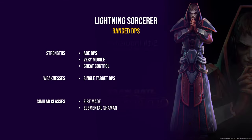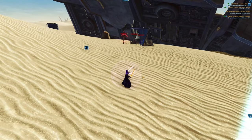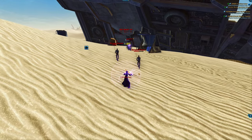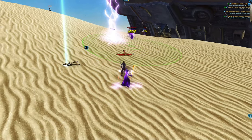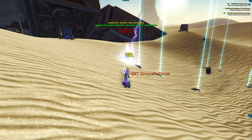The only force-using ranged class in the game is the Sorcerer, which has three specs — two DPS and one healer. The first DPS spec is called Lightning, your classic caster. If you enjoy fire mage with high mobility, great defensives, or elemental shaman or destruction warlock, then you might be at home with Lightning Sorcerer. Lightning is similar to fire mage in that it has two builds and must give up single-target damage to improve its AOE, but overall it's a very powerful class.